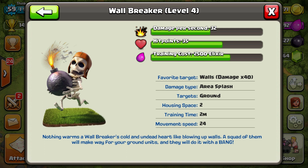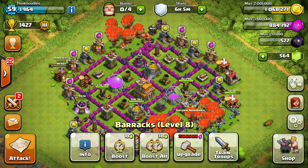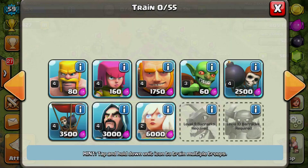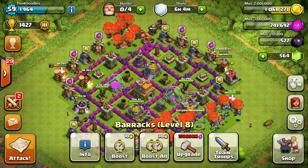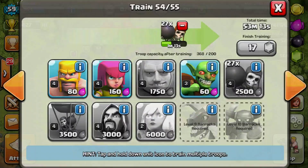Wall breakers cost 2,500 but only use two housing space, so that's 1,250 elixir per housing space. Right now I only have three working barracks, but watch what happens — we were at 951,000 and I can queue another 30, roughly 75,000 worth. Look at that: 741,000. With all four barracks active, I could save about 300,000 elixir and just hide it in the barracks.